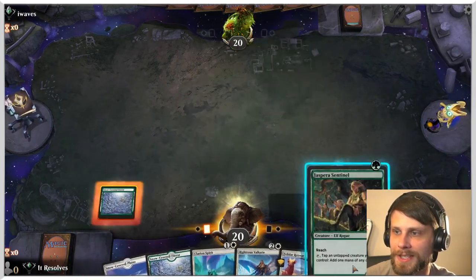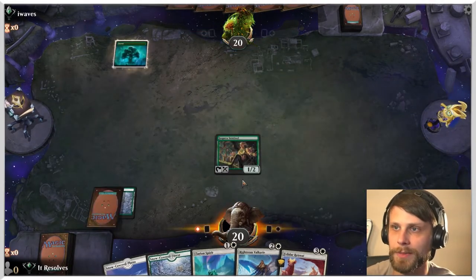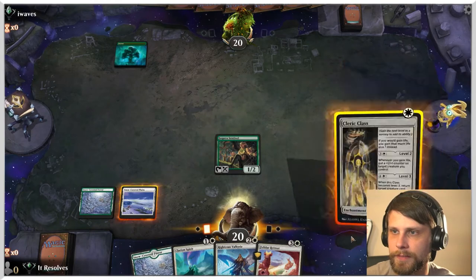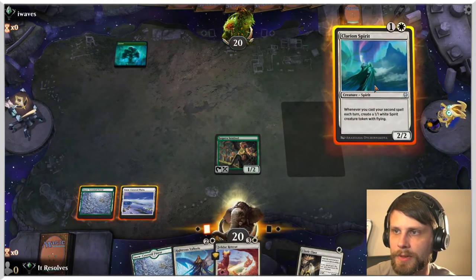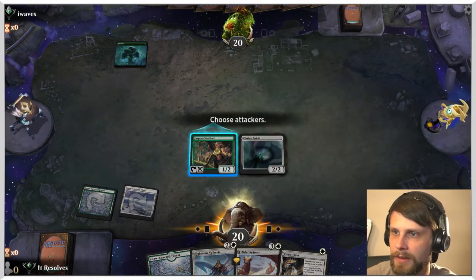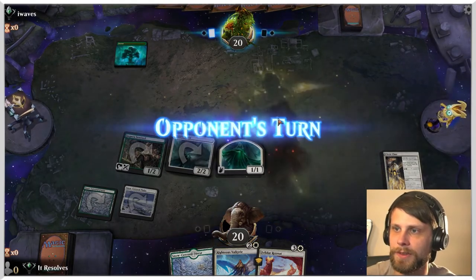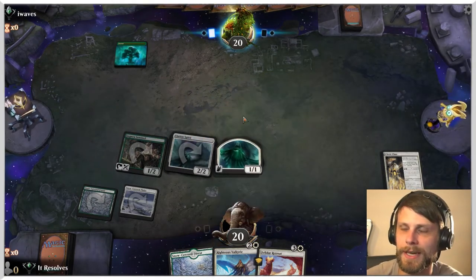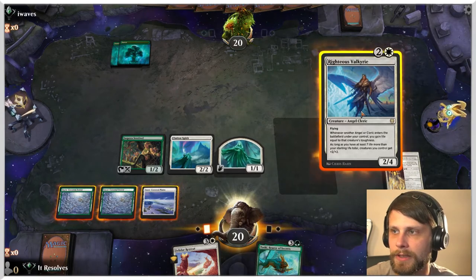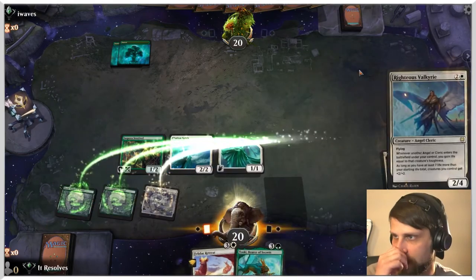So let's make sure we do this in the correct order. Play that Sentinel out — this is just a nice card to have out on turn one. Not only is it a one-two with reach that can block, but it also obviously provides mana, which is great. We can tap here — that actually gives us a one-one as well, so that's perfect. I forgot that this can tap for mana. That gets us a really nice setup for this turn where we could also play Righteous Valkyrie out here.